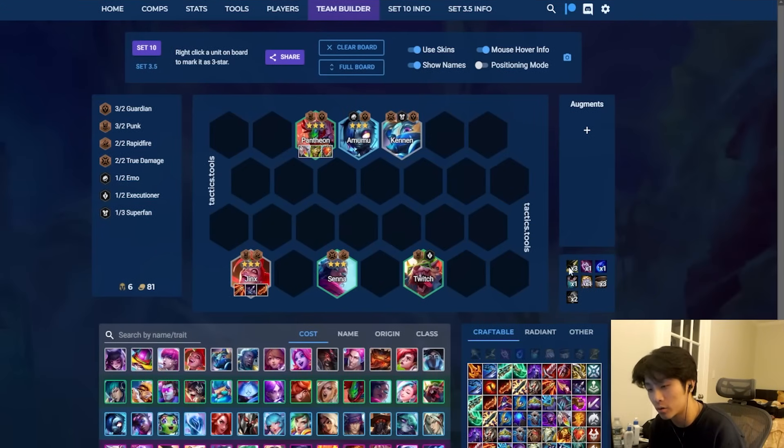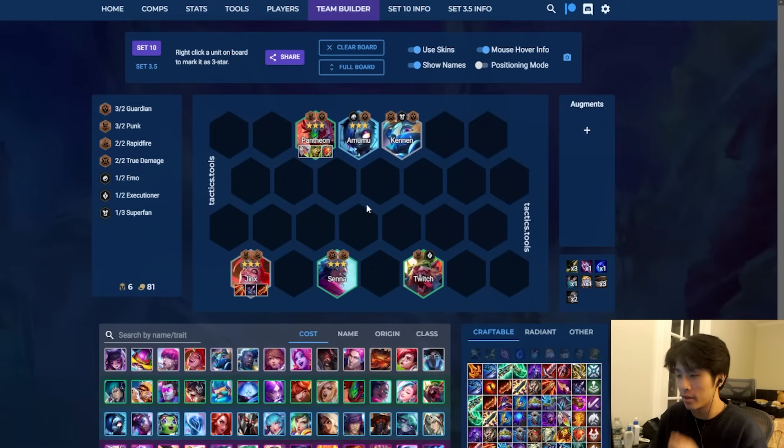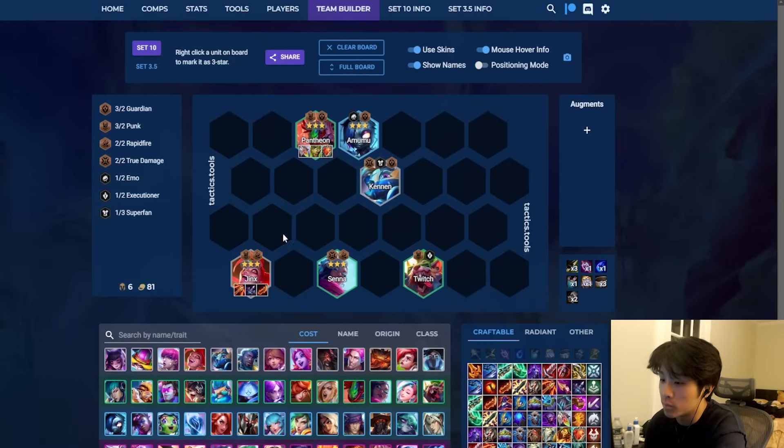A new 1-cost reroll has sort of taken the spotlight, done really well in the stats since day 1 of the patch, and it is Jinx reroll. The main focus on Jinx reroll is you are hitting number 1 for Punk at the minimum. Ideally if you can, 6 Punk, but that requires Punk Chosen as well as Punk's Path which requires a Punk Emblem. The main front line, if you're not 6 Punk, is 4 Guardian. The core of the comp is Pantheon, Jinx, and Amumu.